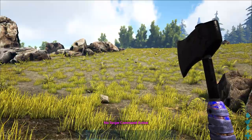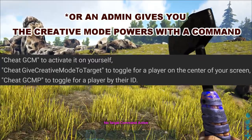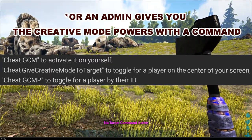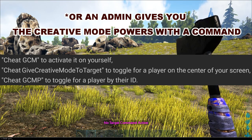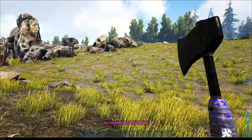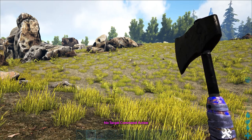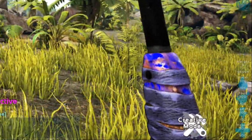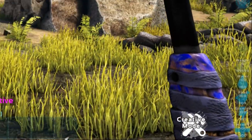How does it all work? Well, you have to be an admin or you have to be on single player. If you are an admin on the server, what you need to do is write down 'cheat GCM'. And if you are in single player, you can also do GCM. When you do that, on the right-hand corner in the bottom, you see 'creative mode'. So then you know it is unlocked.